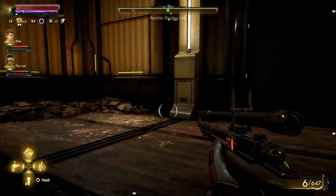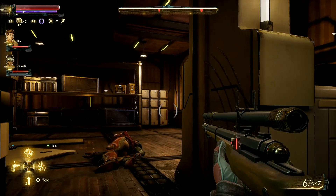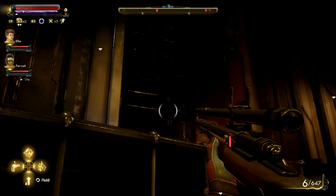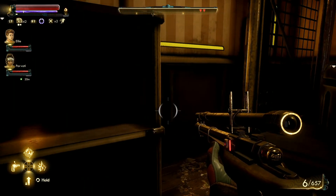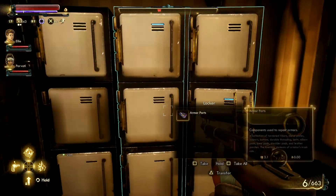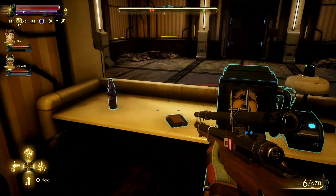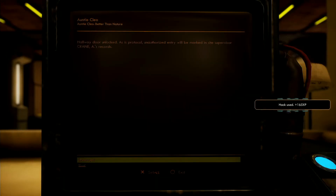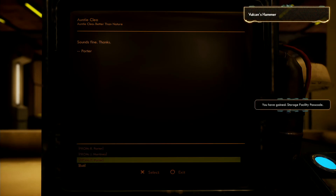Okay, stealthy stealth. What have you got for us, Cleo? So that might let us use a door, or let us pretend to be a worker with our hologram suit thing. Oh nice — storage facility passcode gained, okay.